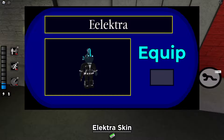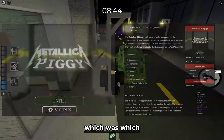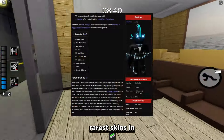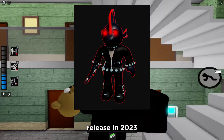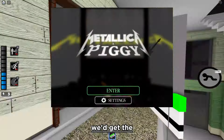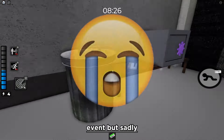Next up is the Electra skin. Electra was only available for the Metallica event, which was up for less than five days. The event was super buggy, which makes Electra one of the rarest skins in the game because not many people have her. Electra was also the only skin released in 2023. I remember Maintain saying we'd get the Metallica stuff for build mode too for beating the event, but sadly that never happened.